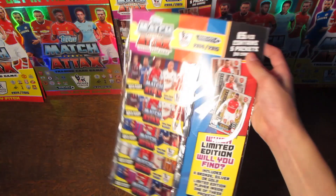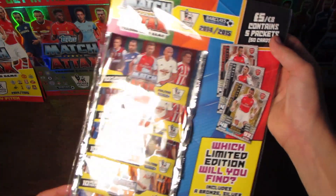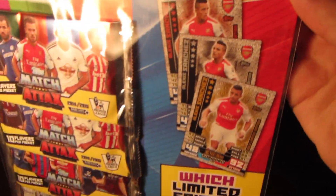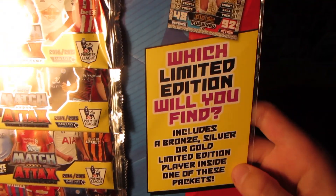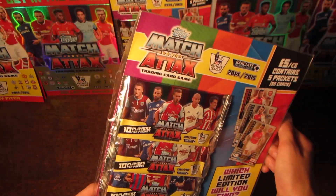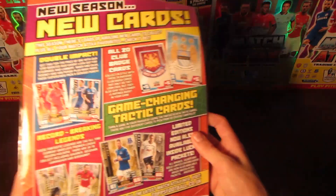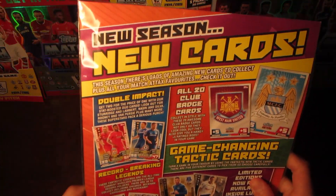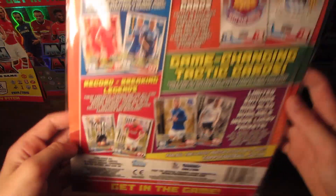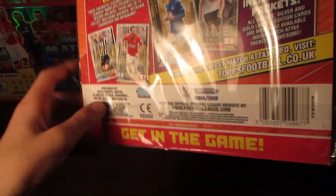Today we do have this multi-pack, and as you can see, it contains 5 packets of 50 cards, and also contains a bronze, silver, or gold Sanchez limited edition inside one of the packs. The usual design, basically. And then on the back we've got new season new cards, all 20 badge cards, game-changing tactic cards, all the usual stuff on this new collection, and a barcode and 'get in the game'.